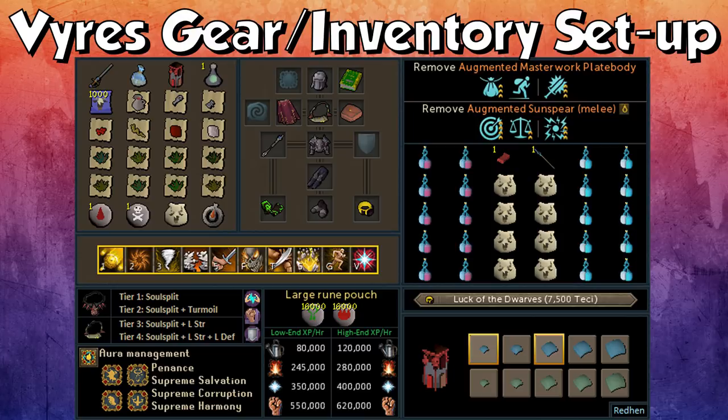When it comes to my Augmented Sunspear, I have Precise 4, Equilibrium 2 and Aftershock. If you don't have P4E2, get P3E2 and that's fine. If you can't make Aftershock, switch Aftershock out for Scavenging on your weapon and get something like Impatient on your armor.